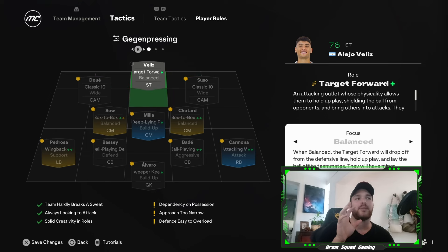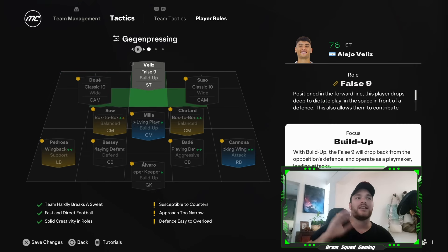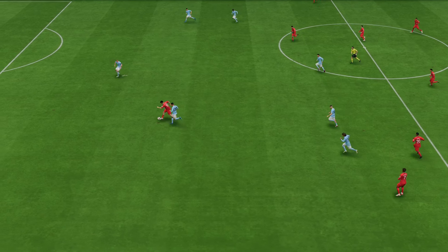The target forward had balanced, attack, and wide — that hasn't really changed either. The false nine has not changed, and I would have expected the false nine to maybe have a balanced role allowing the player to drop off the back line quite a bit and into the midfield — maybe dropping a lot deeper into midfield zones and then allowing them to play slightly higher up if needed.